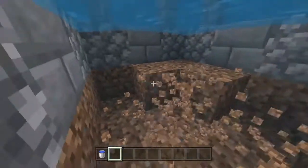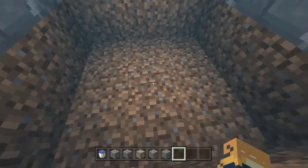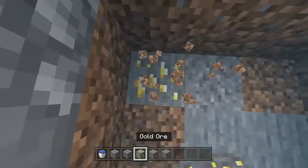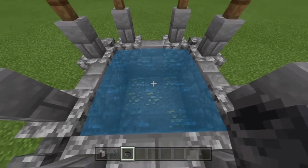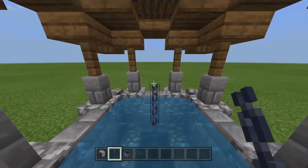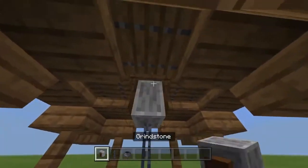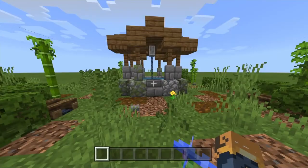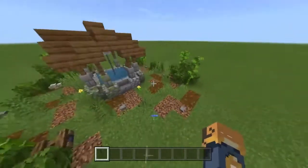Dig down by one block, then replace all the dirt with some gray blocks and some stone. Finally, finish it off by putting a cauldron in the center, some chains on top of the cauldron, and then a grindstone — and we're finished!